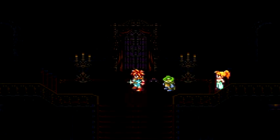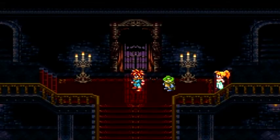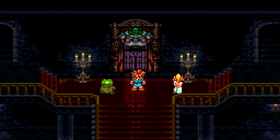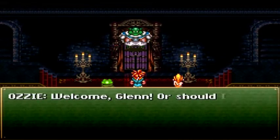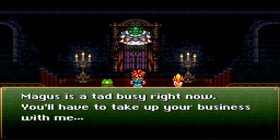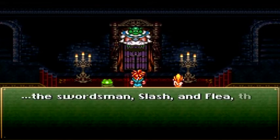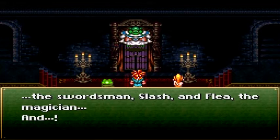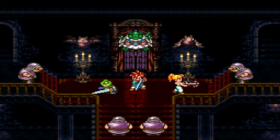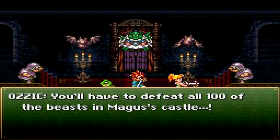Oh hey, a save point — that's weird. Why would there be a save point right here? Whoa — it's Ozzy. I was like, who's the fat lord? It's Majin Buu. 'Welcome, Glenn — or should I say Sir Froggy? It looks like you've got some replacements for Cyrus. Magus is a tad busy right now. You'll have to take up your business with me — the swordsman Slash, the magician Flea, and some random enemies. You'll have to defeat all 100 of the beasts in Magus Castle.' Holy man.